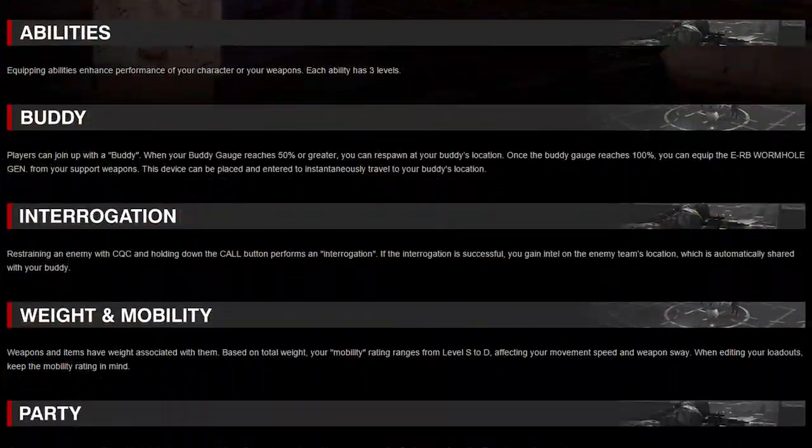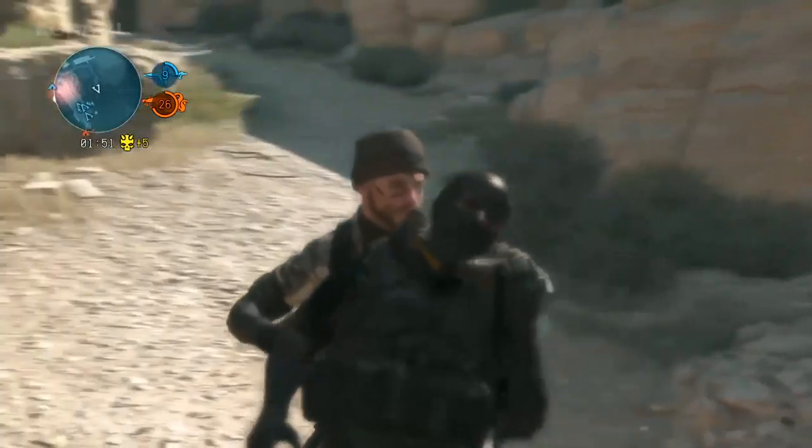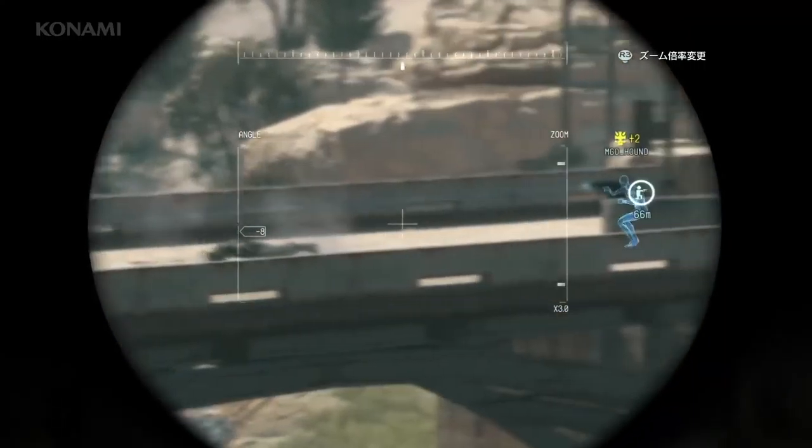Next up is Interrogation. Restraining an enemy with CQC and holding the call button performs an interrogation. If the interrogation is successful, you can gain intel on the enemy team's location, which is automatically shared with your Buddy. Sean Eyestone does say in his commentary that this intel will be shared with the rest of your team, not just the Buddy you're linked up with, so I'm not sure which is right.